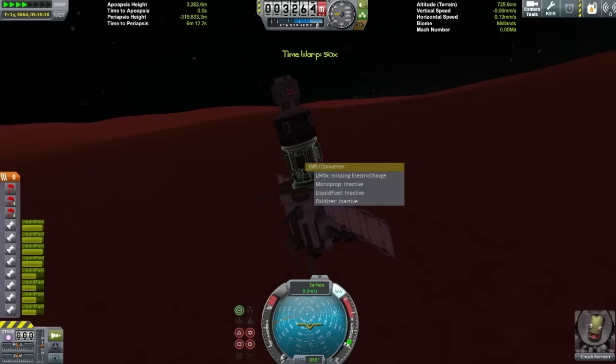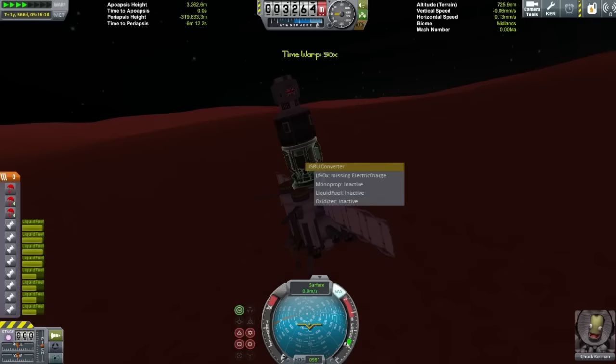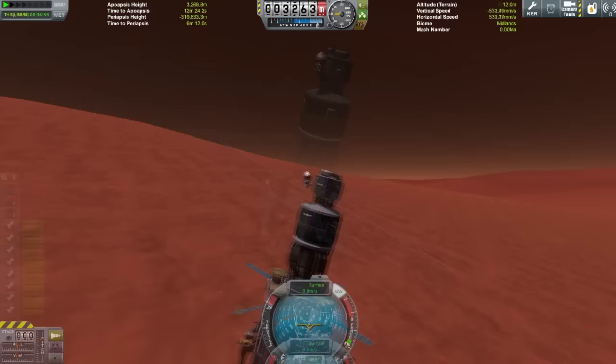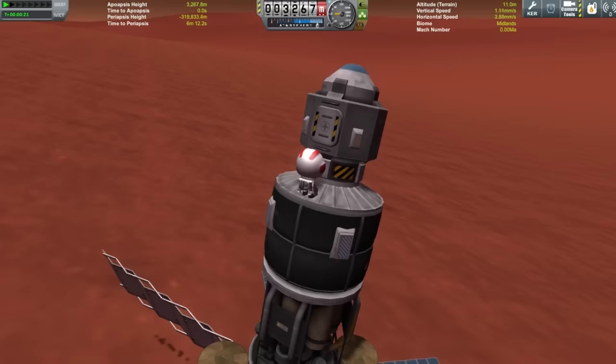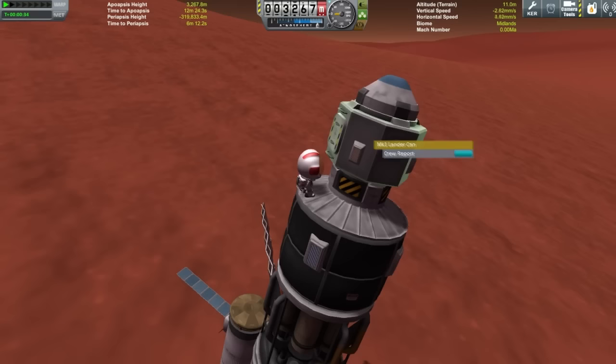This is why you have to make sure you bring an engineer, because pilots like Jebediah Kerman can't repack the parachute. So make sure you bring an engineer. Here we are repacking the parachute, and there's going to be a little outtake in a minute that wasn't in the final video but I thought was quite funny.